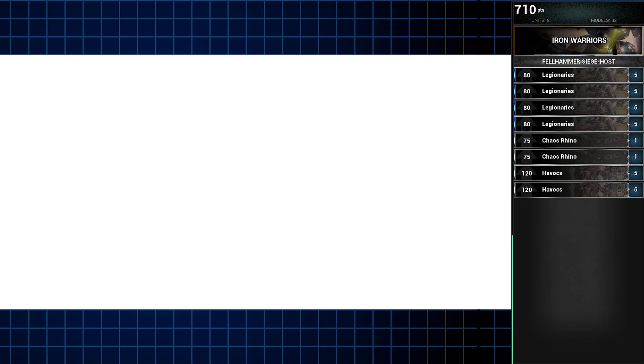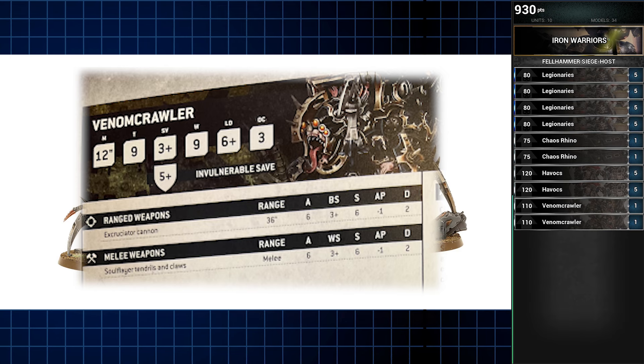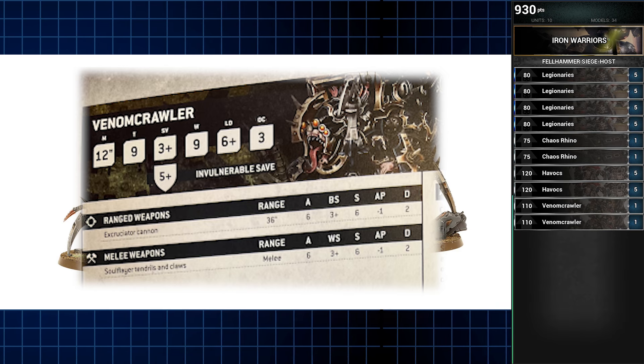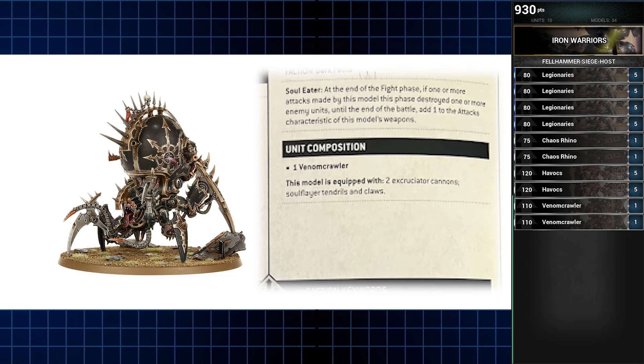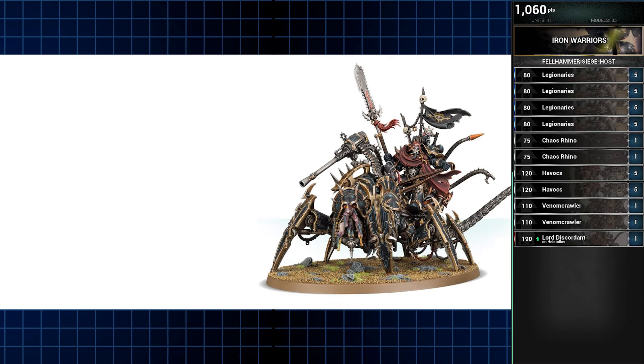Scuttling up to support the legionaries are two Venomcrawlers. While not the toughest daemon engines out there, they are quick skirmishing units with reliable anti-marine ranged and melee weapons. Using their Soul Eater ability they have the potential to power up, which is always fun.